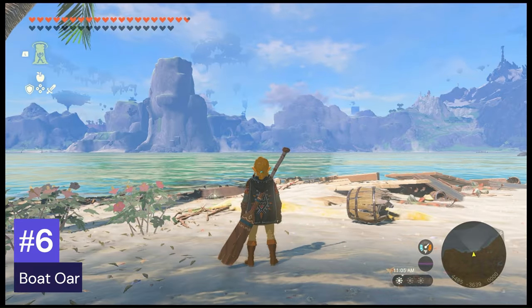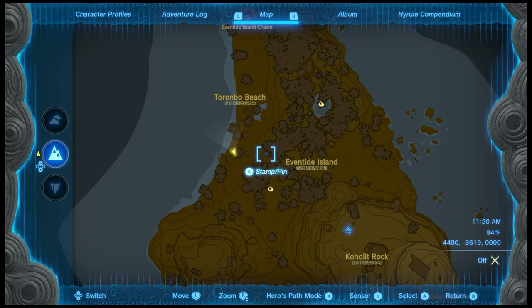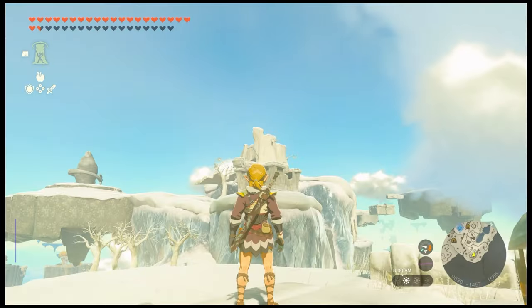Number 6: Boat Oar. They're typically found on beaches — I found this one on Eventide Island. Their base damage is 4 and their durability is 8.